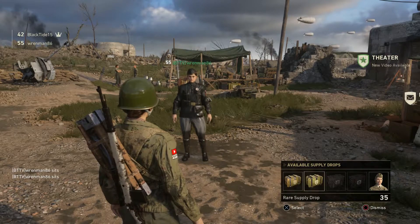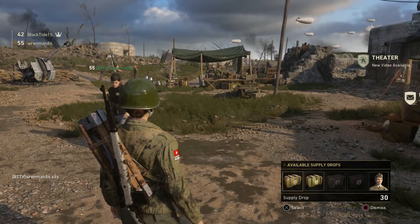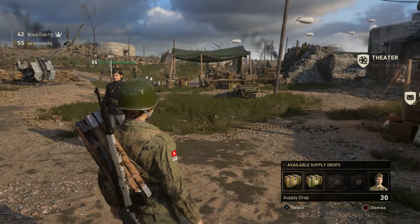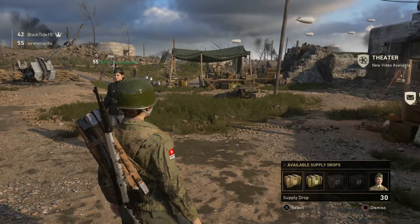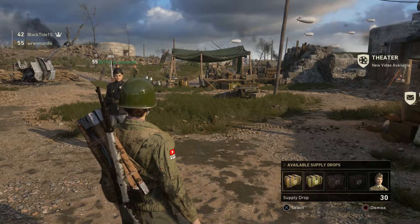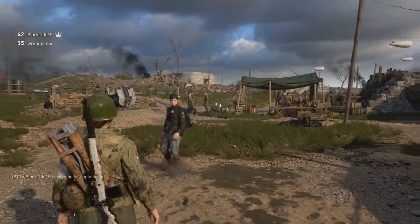We're going to do 30 common supply drops first and then the 35 rare supply drops. I was requested to actually go into the firing range and inspect the weapons. I totally forgot that there was an inspect animation in this game last time. So if I get any weapon variants I'll go and inspect them so you guys can see them. Starting off with the regular supply drops, we're going to call it in right here.